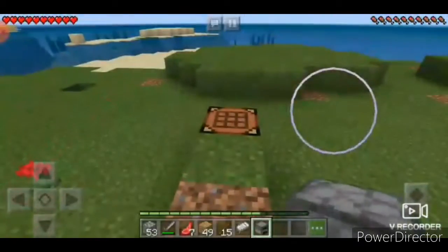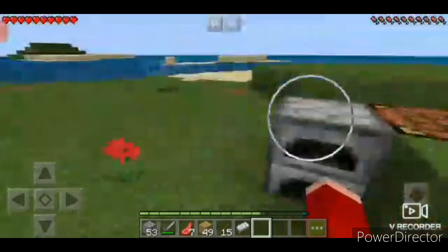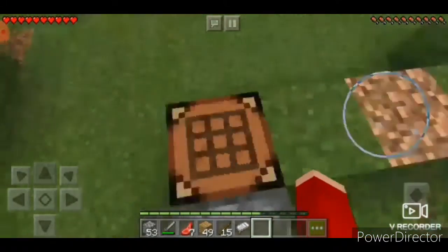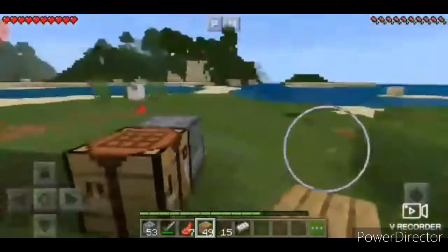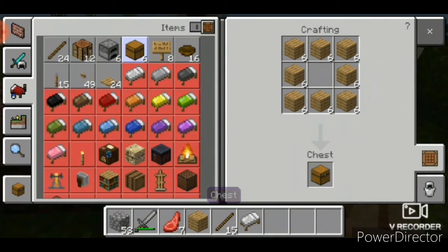Now we move to the chest. You will need planks — oak planks work fine. Go to the crafting table, and in the third option there will be a chest available. Click on the chest and claim it. You can make one or two.